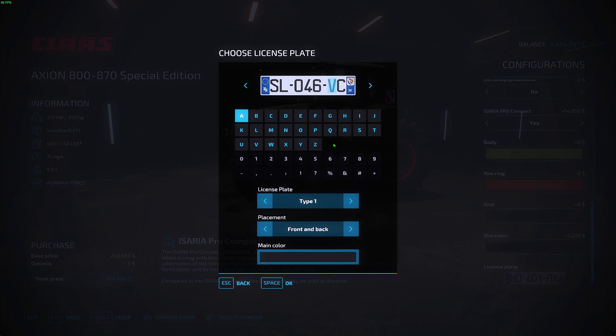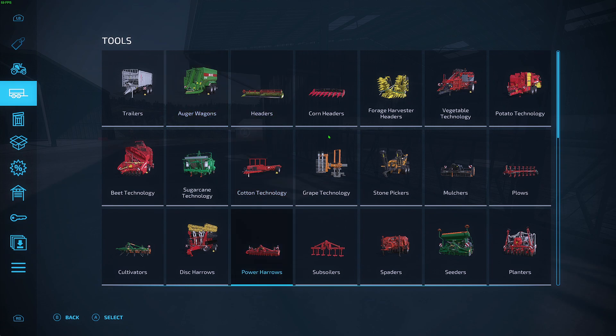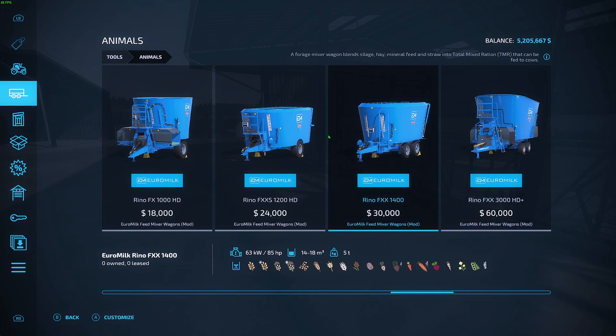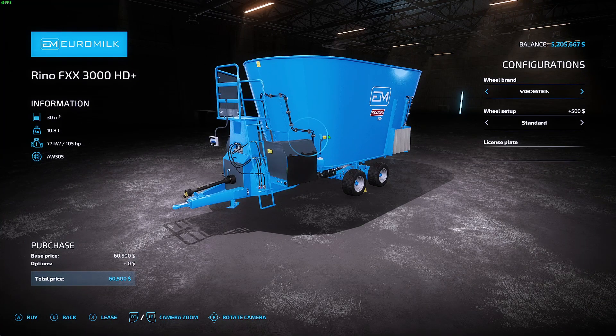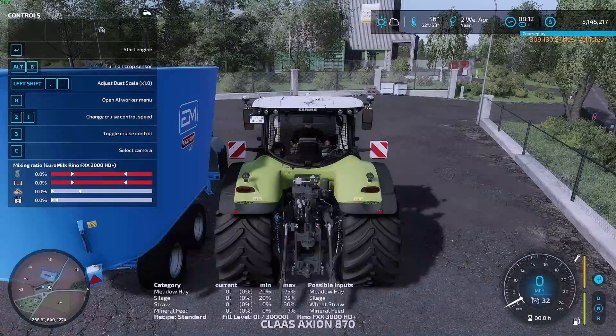I'll just leave it as that. Buy that, and then we'll get one of the animal feed trailers here. This is kind of a weird first thing to buy because we don't even have any animals yet — it's a strange first purchase — but I want to show you what exactly is in this.